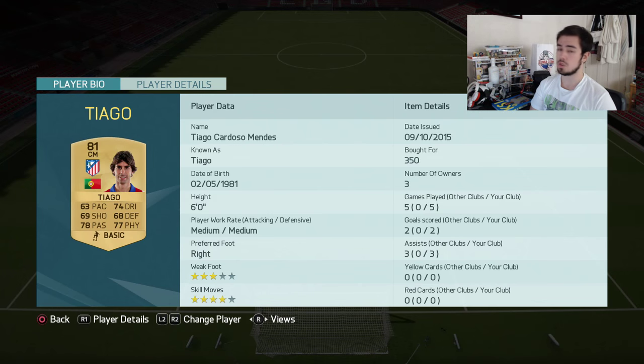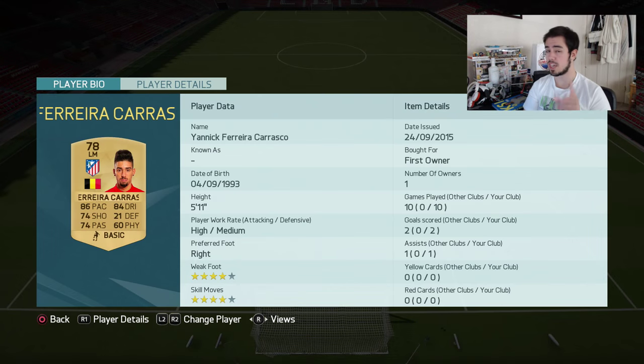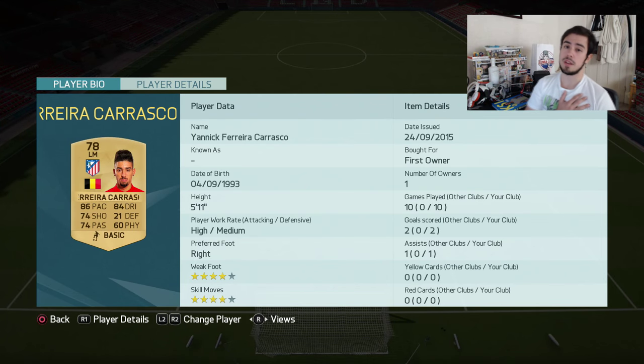Then we've got Tiago - four-star skills, three-star weak foot - an absolute monster. Two goals and three assists in five games for a center mid, which is ridiculous. In left wing we've got Ferreira Garasco, who is an absolutely incredible left winger. He could have been Portuguese but decided to go Belgian.